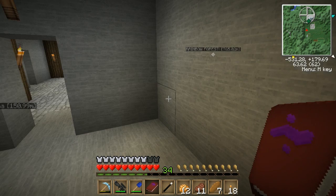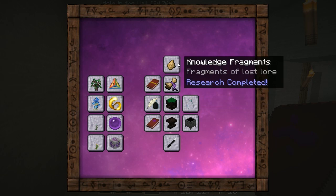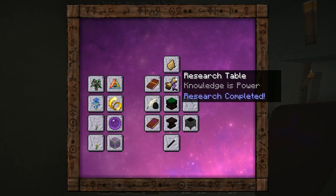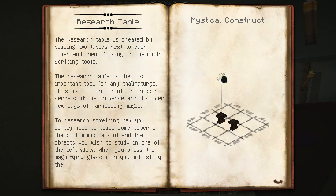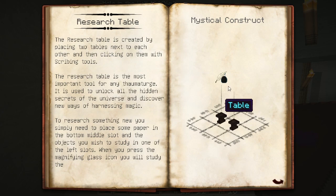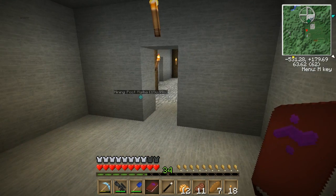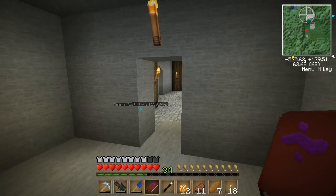The first thing we want to go for is a research table. I guess I can read up on it. So we can go for the research table. What is this? Knowledge fraggers? I don't care about those right now. Research table. So we need to make two tables, which are just made from wood, I believe. And then we need scribing tools as well. So we need two tables and scribing tools.